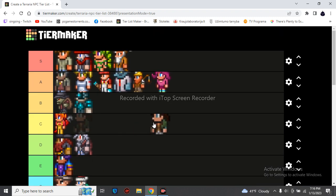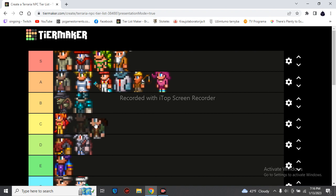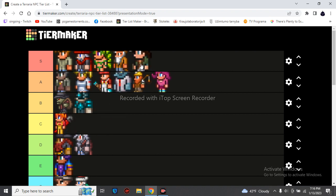The Steampunker sells terraformers, clentaminator solutions, and wings, and also sells similar things to the Mechanic. I think she goes to the Nurse tier.